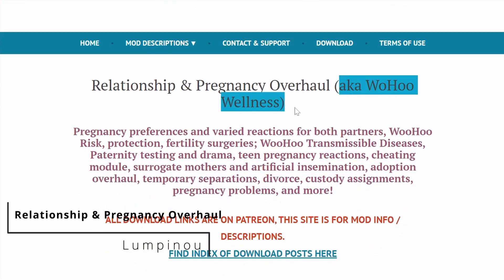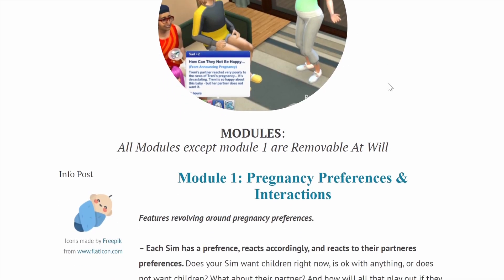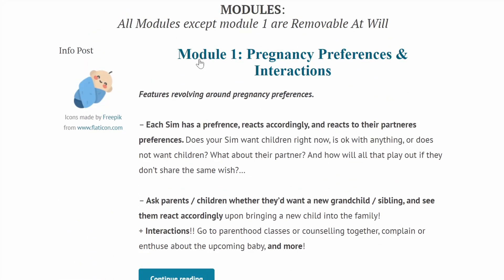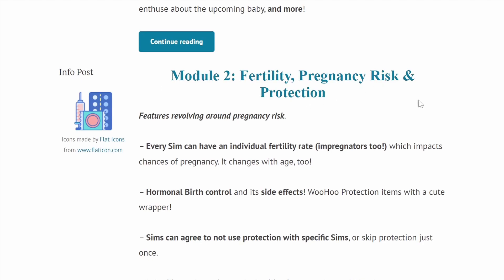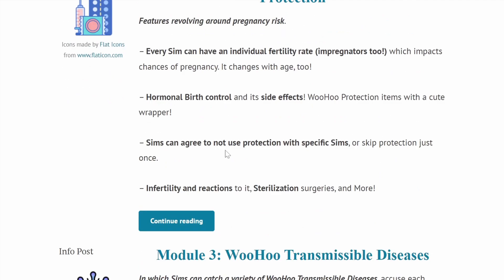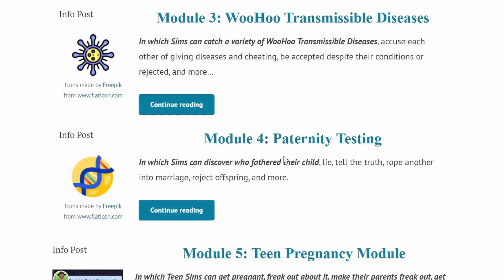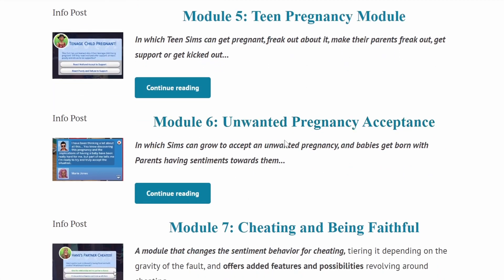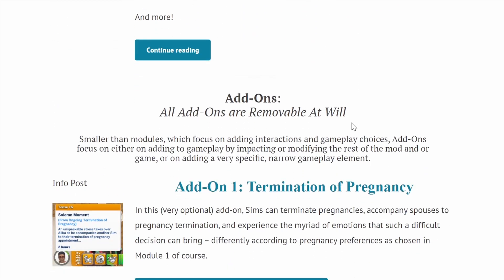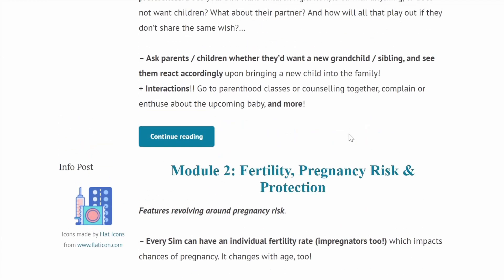Next is the Relationship and Pregnancy Overhaul, also known as Wicked Whims' wellness module. It goes hand in hand with the Realistic Childbirth mod and adds so much more to pregnancy. Module one covers pregnancy preferences and interactions — like whether your Sim actually wants children or not. There's also fertility, pregnancy risk, protection, STDs, paternity testing, teen pregnancy, unwanted pregnancy, acceptance, and separation options. I highly highly recommend this — do not walk, run to get this.